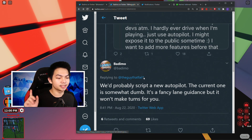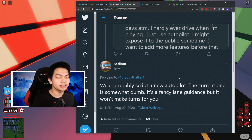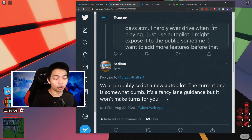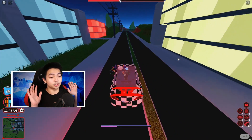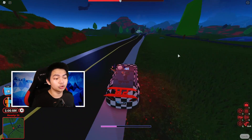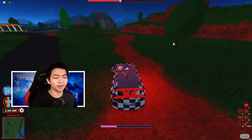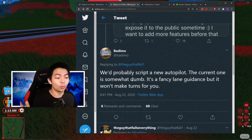Bad Emo tweeted that they will probably script a new autopilot — the current one is somewhat dumb. It's a lane guidance system, but it won't make you turn. Basically, if you're driving a car and you don't hold it, the car stops by itself — it can only go straight, not turn. There is already an autopilot in the game, but that autopilot idea is not really a good one, since they said the current one is somewhat dumb.